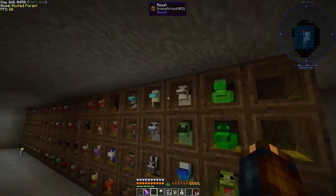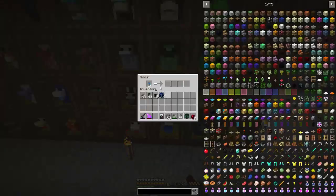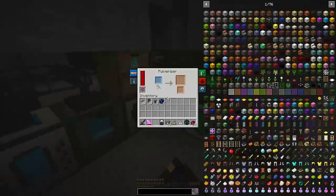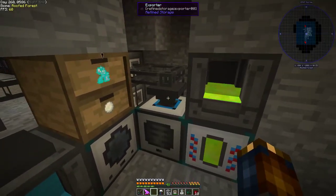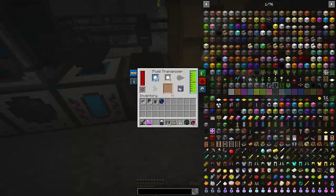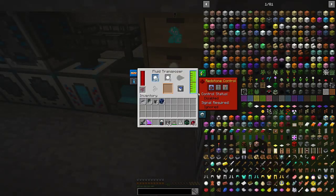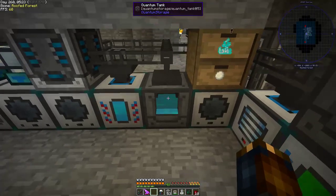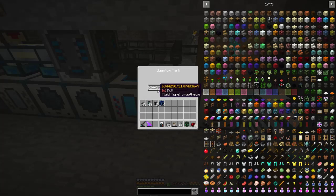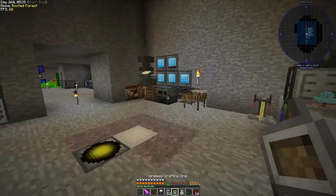I got a blizz rod chicken — actually two of them, 32 total — and they're making blizz rods. The blizz rods go into the system and the blizz powder gets processed into cryothium. I turned off the snowball machine because I don't want to waste XP even though we have millions of it. The cryothium supply is still going up — not sure what I'll need it for at this point.